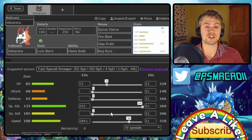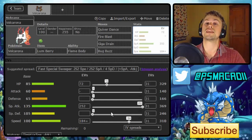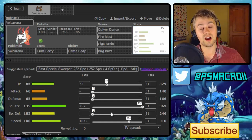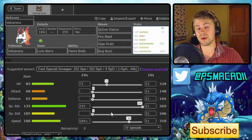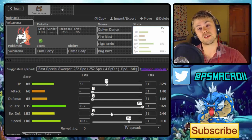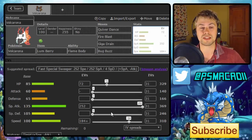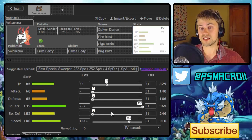We've got 72 in HP, which gives us a reasonable addition to our bulk — passable bulk I would say. We've got 184 Speed with a Timid nature, which means we're able to outspeed Choice Scarf Landorus-T at plus one, which is very, very nice. Then we've just got 252 in Special Attack to hit as hard as possible. I've got the Lum Berry on there because that means you can set up guaranteed on Ferrothorn that might want to T-Wave you, or even Clefable. Once they T-Wave you, break the Lum Berry and fix it, you can normally OHKO from there.